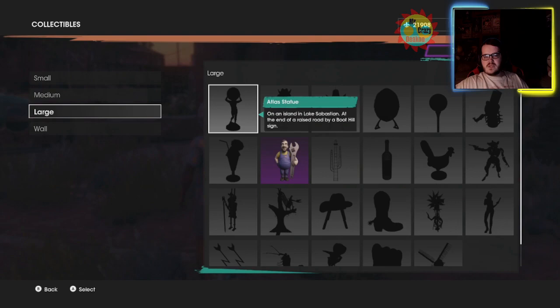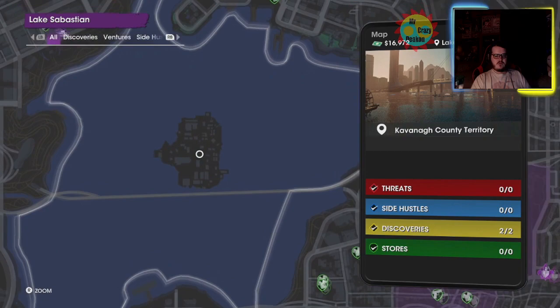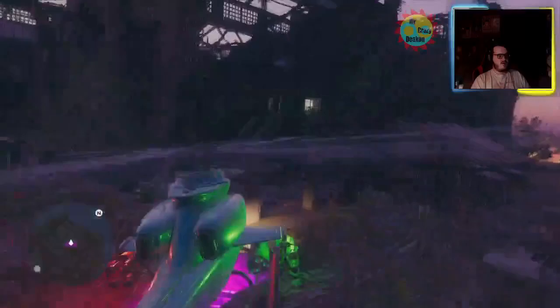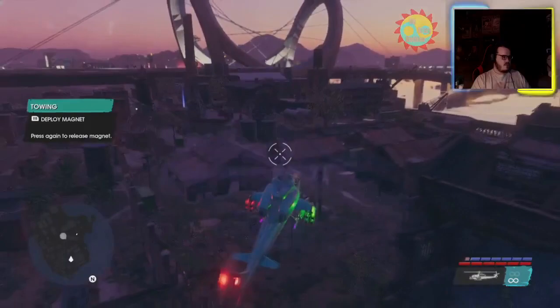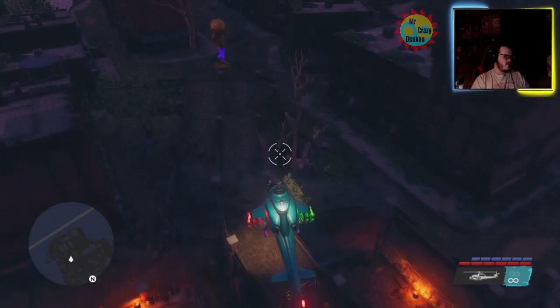The first one is the Atlas Statue. I believe we're right next to it because I just did a video on this area. The Atlas Statue is in the middle of the map — I was here showing off the discoveries — but it's on Lake Sebastian, right here. I have a helicopter and I'm probably going to be using a helicopter to get to all of these.